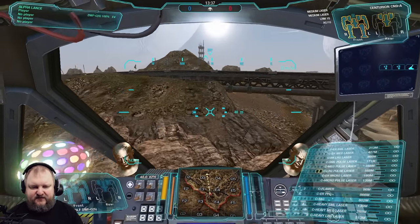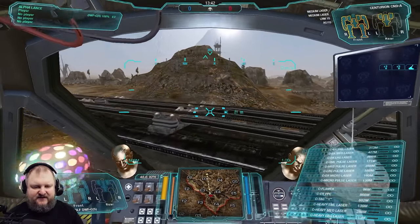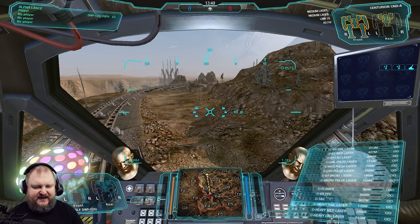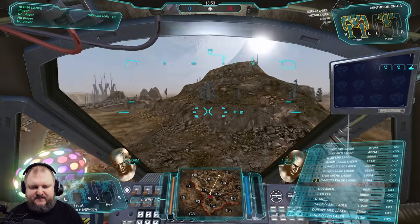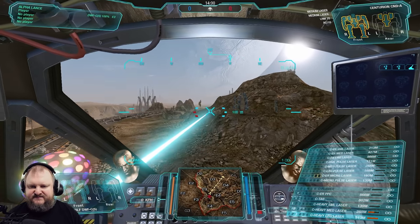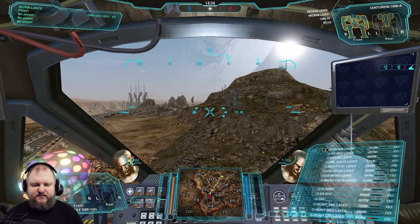Let's finally talk about all the lasers in this mech. The clan variety has a lot to offer. Starting with the shortest range lasers — the heavy lasers: heavy small laser, heavy medium laser, and heavy large laser. The colors for clan lasers are: small = red, medium = yellow, large = blue.